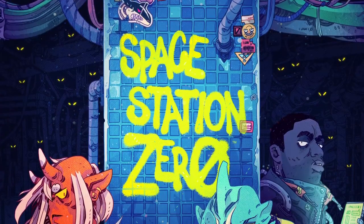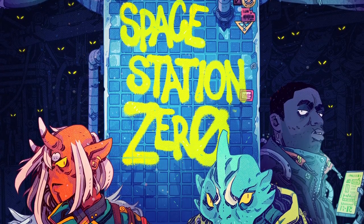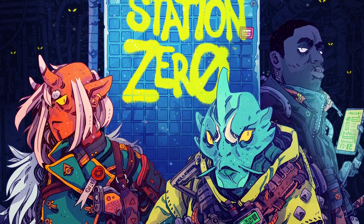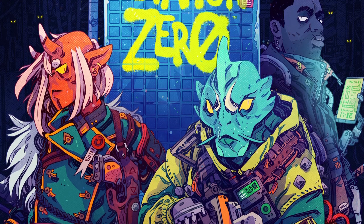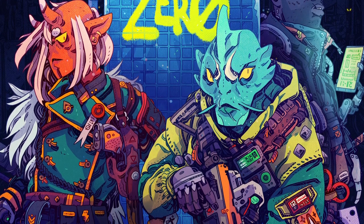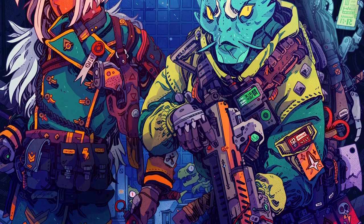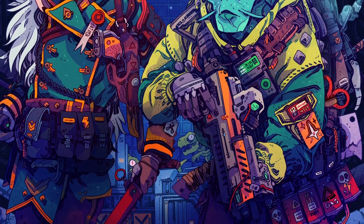Before we get into the review proper, I should say this video is not sponsored by Snarling Badger in any way. I paid for my copy myself. The PDF for Space Station Zero is available at Wargame Vault for $13 American, and the print-on-demand version is $18, which also comes with the PDF. Not every game company does that, so I really like to point it out when they do.